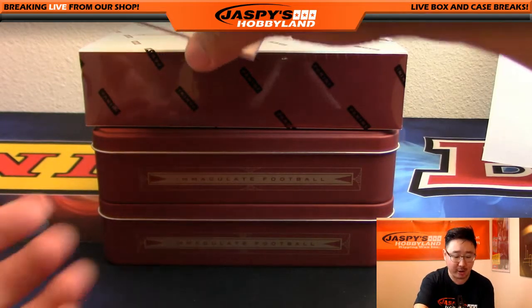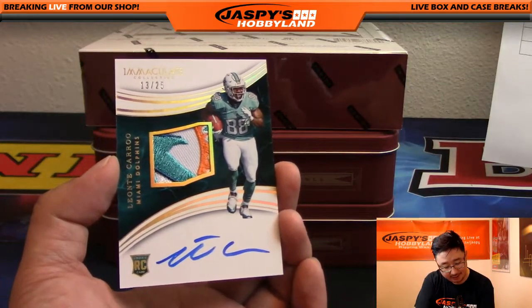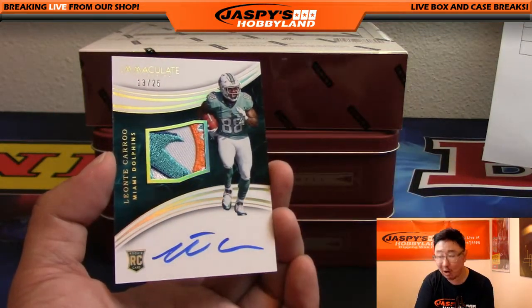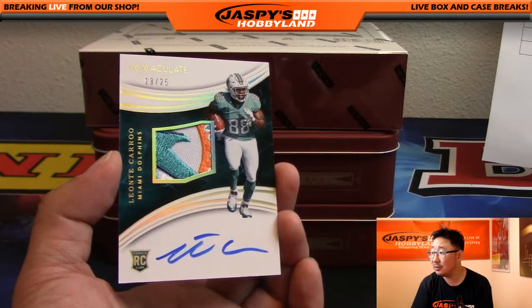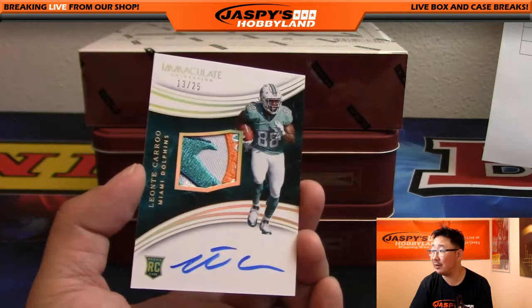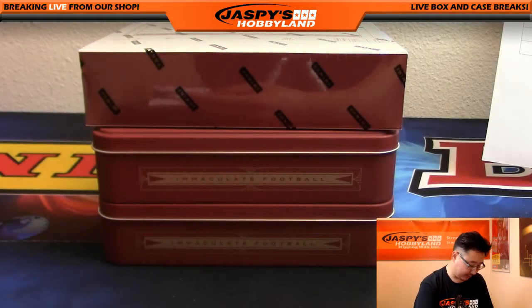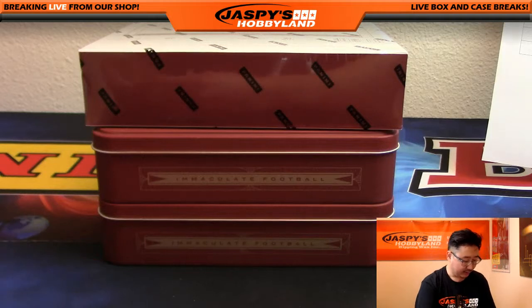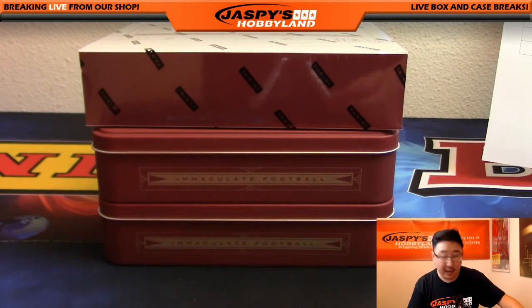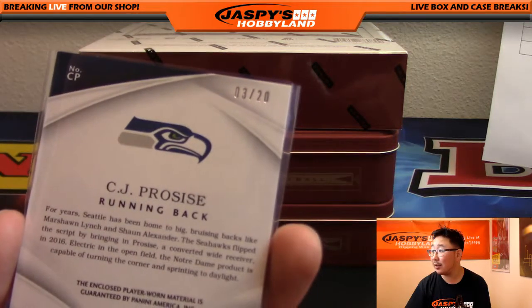We don't want to leave Rory out — 13 out of 25. Dolphins patch, on-card auto, Leontae Carew. AFC East, there you go Rory. Nice Dolphins logo. Now we've got to get something for Kevin in this next box. And that CJ Prosise — the number was three out of 20. Sorry I didn't show that earlier, three out of 20 on the Prosise.